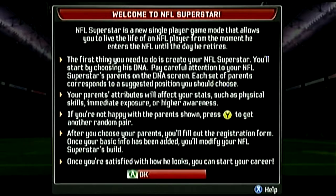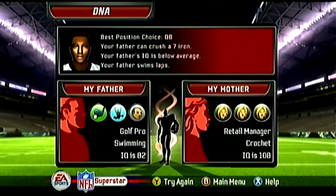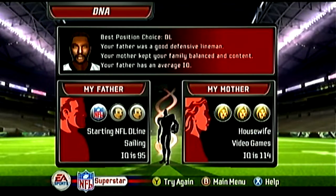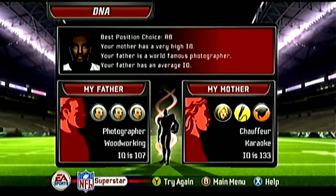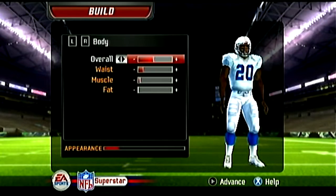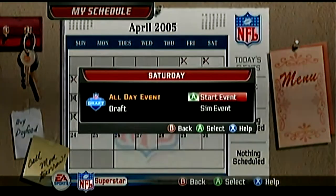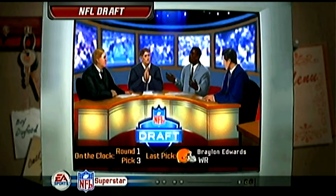You start by either importing your Race for the Heisman player from NCAA 06 or by creating a new player. If you go the new creation route, the game has this really clever parental gene-mashing feature that randomly generates a mother and a father for you, and everything from their occupations to their IQ affects the type of player you get. This would actually be a really cool speedrun or challenge idea for those brave enough to accept the first set of parental units the game spits out. Whichever route you choose, once you have your player you go through a gauntlet of events in order to get your player onto a team.